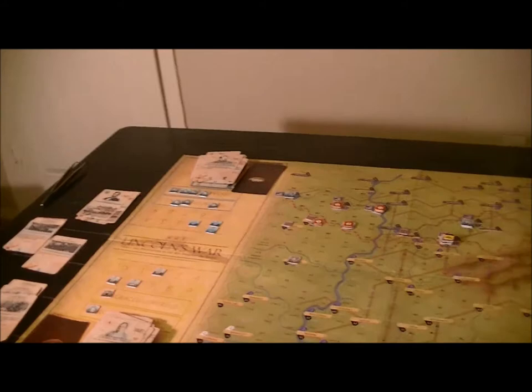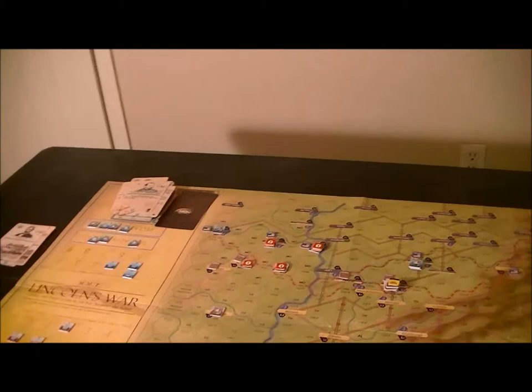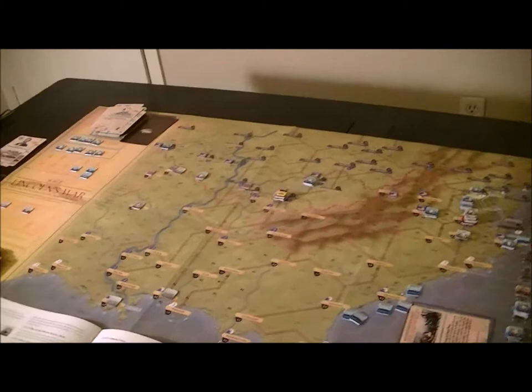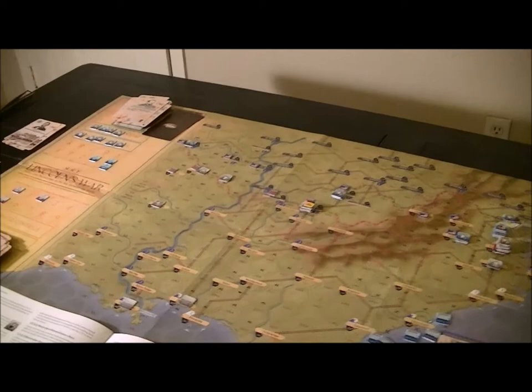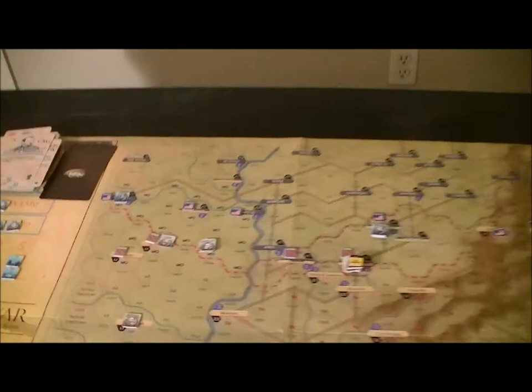We're going to do some bookkeeping where Union forces are going to start dissolving. The Union used their CSPs, but the Confederates wasted six of them. Albert Sidney Johnson is living up to his pre-war reputation — he's got the Sherman total war ability, which is pretty cool. The Union forces here are disgraced; all we have left is just a fragment, and I don't know what to do with the Union at this point — I probably surrender.